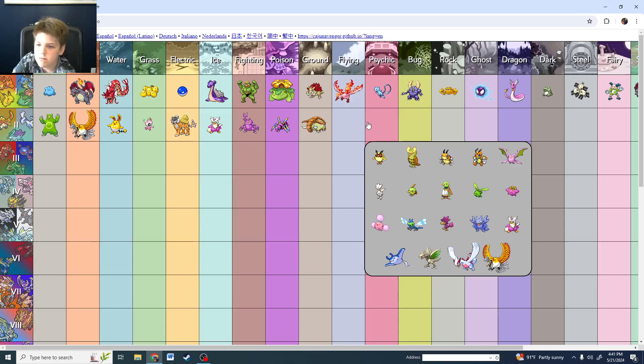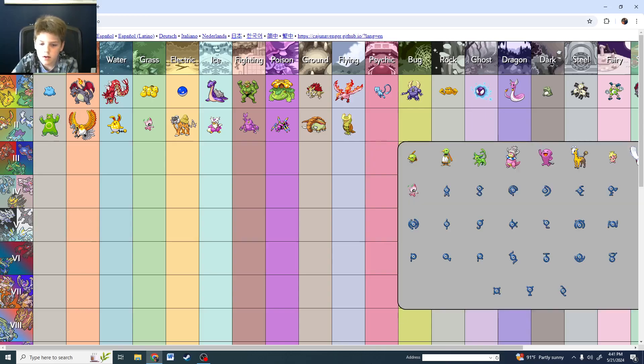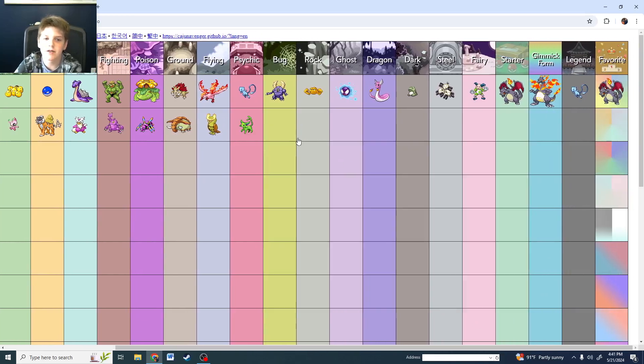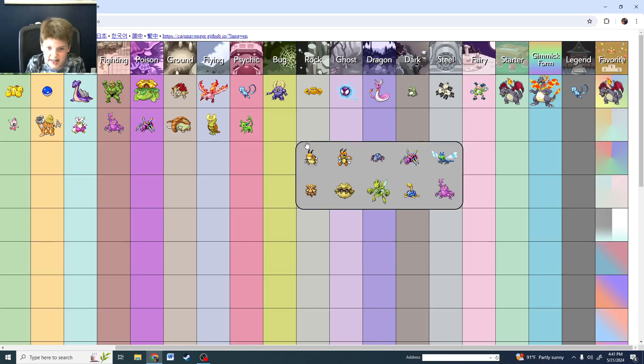Flying type for Gen 2. Shining Espeon looks pretty cool. All the Unowns are there too. But I've got to go with shining Espeon — it's one of the best shinies. Except for maybe Charizard, it's just good.